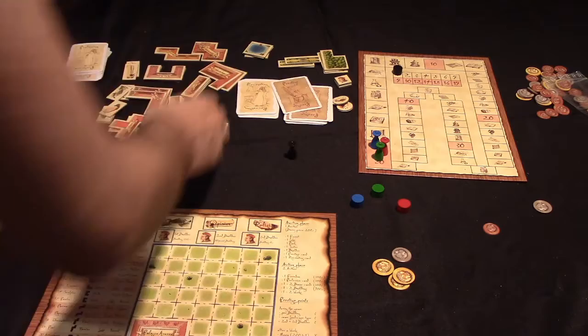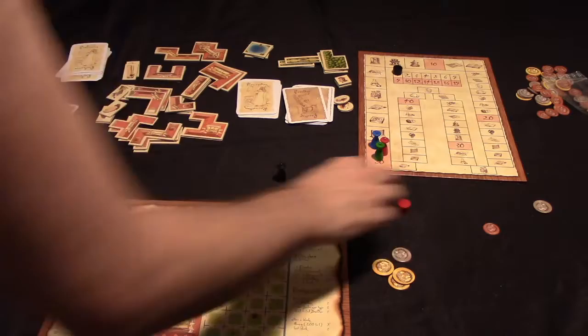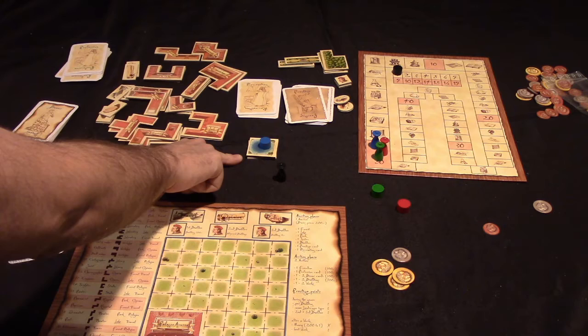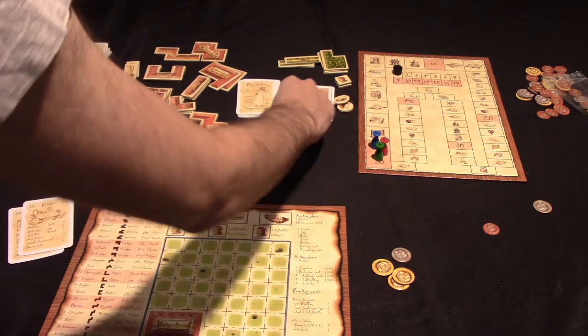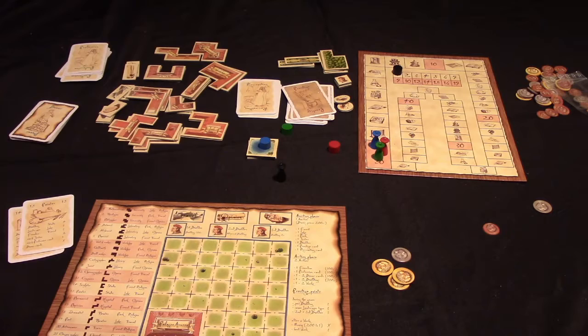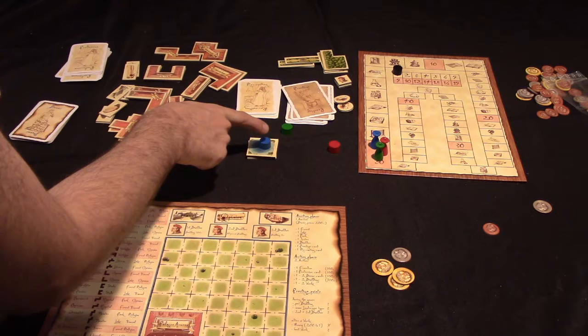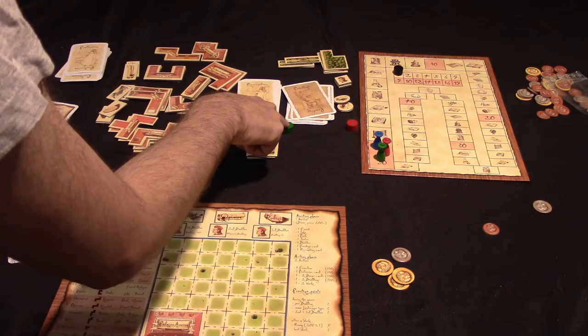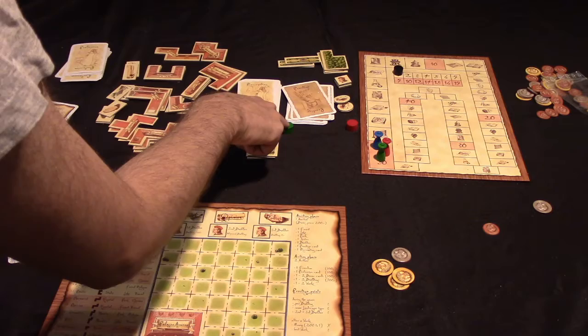In the auction phase, whoever has the first player marker picks one item to put up for auction. For example, if a player's artist likes to have a lake they might choose to put that up for auction. The auctions are very scripted - the player who selects the item makes an initial bid of 200, no more and no less. Each player in turn order can either raise the bid or pass, and you can only raise in increments of 100, going around until a winner emerges.